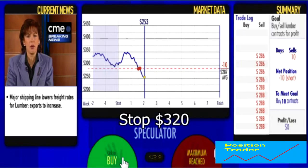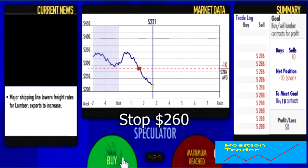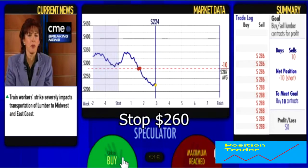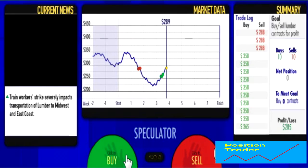Now it's going beneath $250, so we're going to raise our stop. We could pyramid our position here but we've maxed out. So if it crosses $250 again I'm going to close my short position. And there it goes — I'm going to buy to close. I'm not going to go long; we're neutral now.